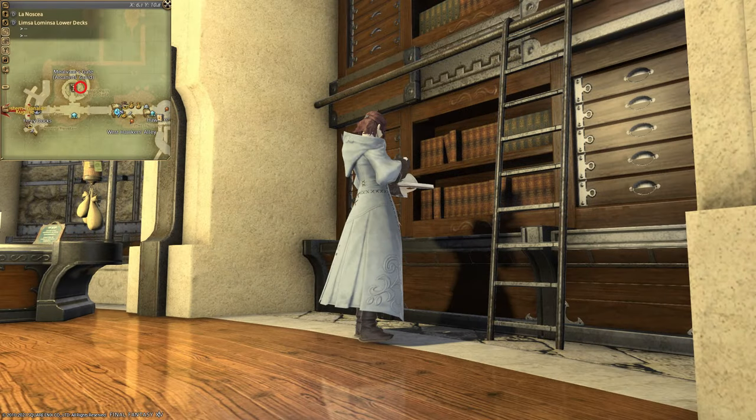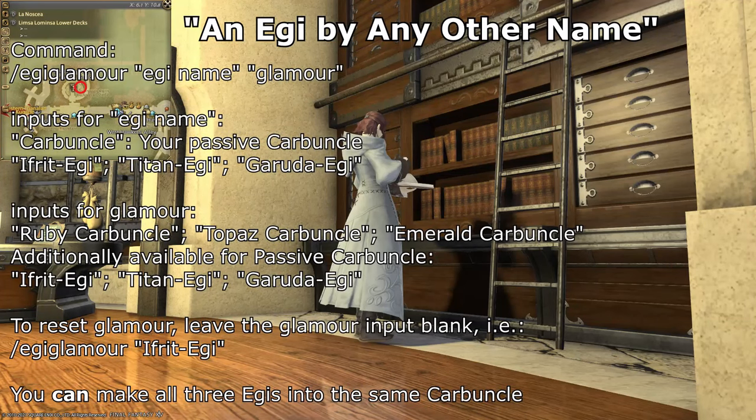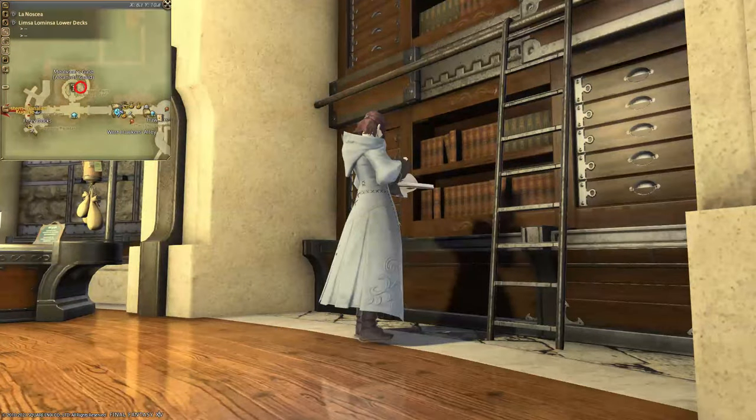Also at level 50, you can do the quest 'An Eggie by Any Other Name' to unlock Egiglamours, which allows you to customize your summons. You can choose what your passive Carbuncle looks like, or even what appears when you cast Summon Ifrit, Titan, and Garuda.